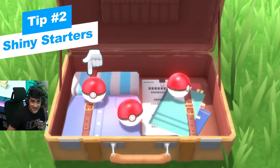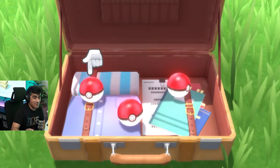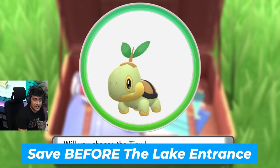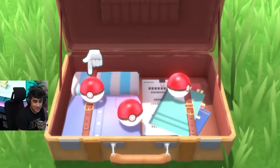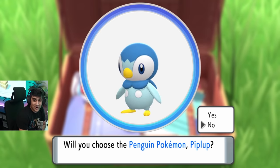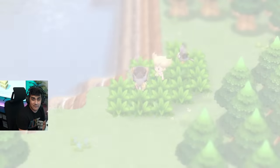This tip is for people who like shiny hunting — your starters are not shiny locked. The catch is you have to save before entering the lake area where you open the briefcase. When you click on a Pokemon you won't be able to see if it's shiny until you've chosen it. You have to pick your starter and then find out in battle.